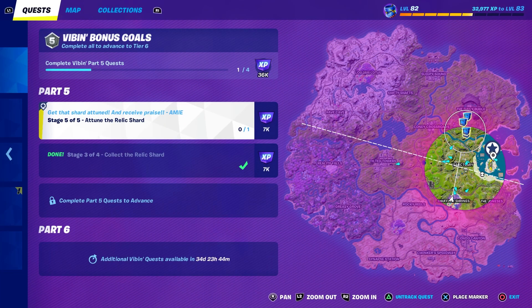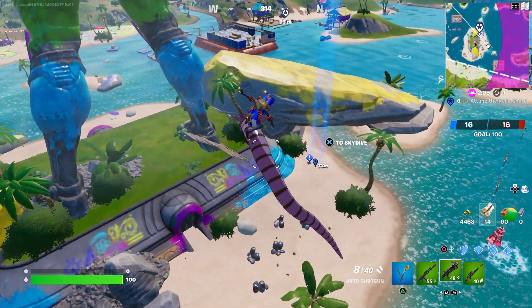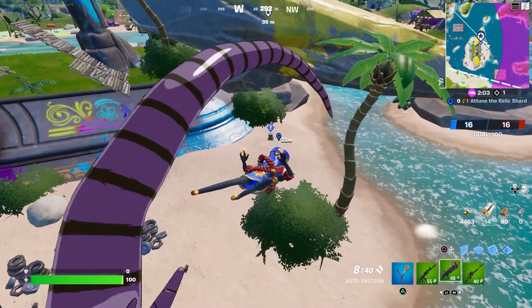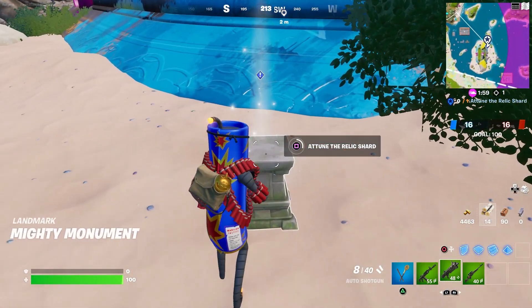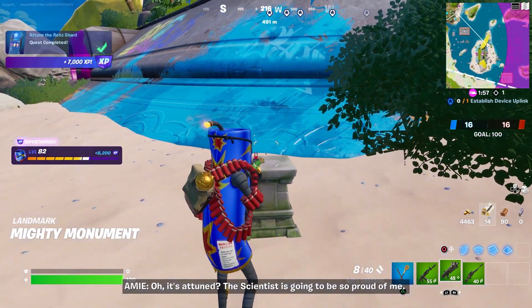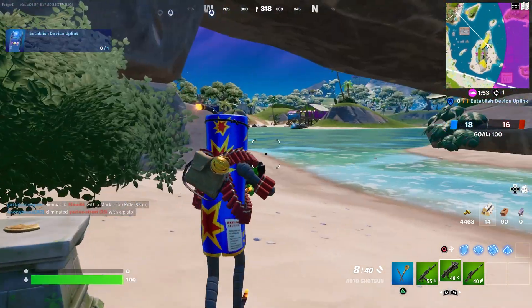We have to go to the island with the statue on top of it. I'm kind of lucky with this team rumble match because it's all still part of the zone. So I'm landing here right now, right on top of the pillar. We have to attune the relic shard — it's next to the statue. There we go.